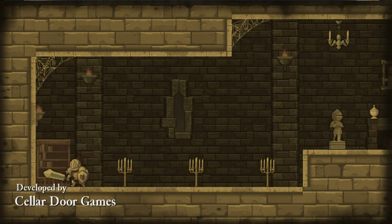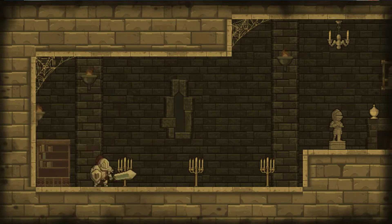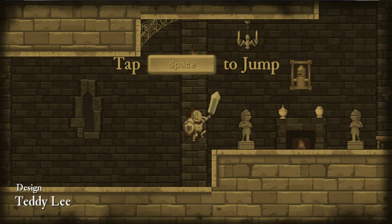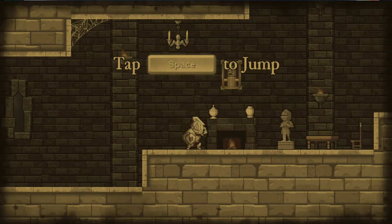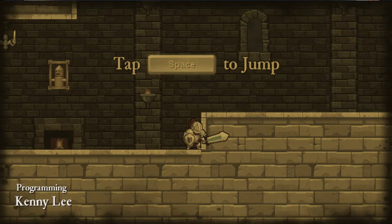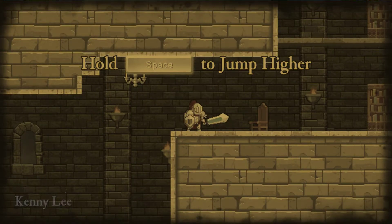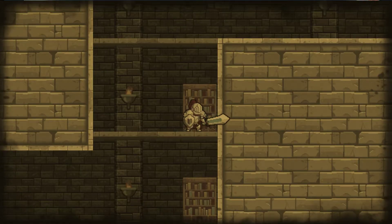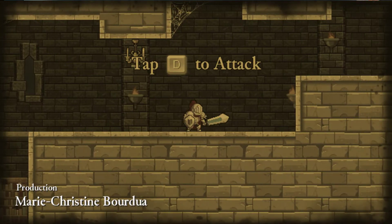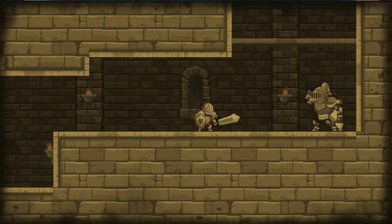You can see my character down below. The keys are pretty simple: right and left to move, space to jump, and D to attack. Holding space makes you jump higher. I like these tutorials where they give you a chance to play the game a little bit and figure it out. So we've got space and D — and there's my first enemy.